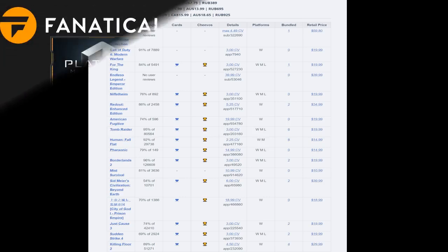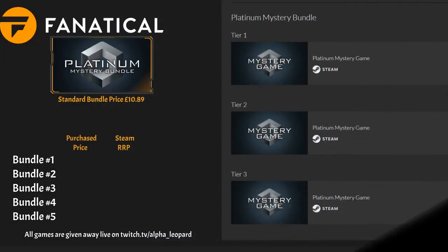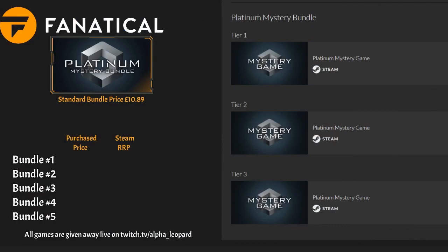So without further ado, let's get into opening the keys. We're going to be opening five bundles again today. The standard bundle price for this Platinum Mystery Bundle is £10.89, and you only get three keys. But the keys you get are supposed to be high-end, high-value, Platinum — whatever you want to call them. They're supposed to be some awesome games, so let's see what we've got.